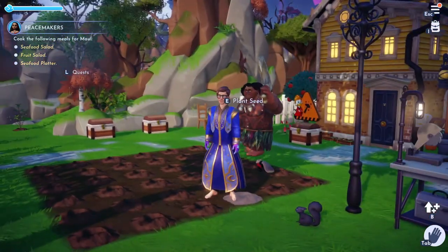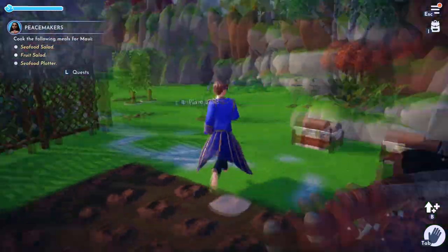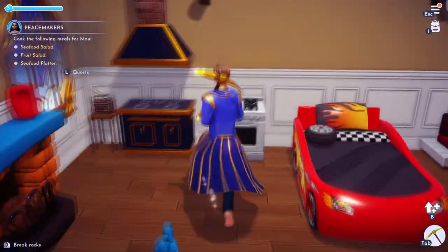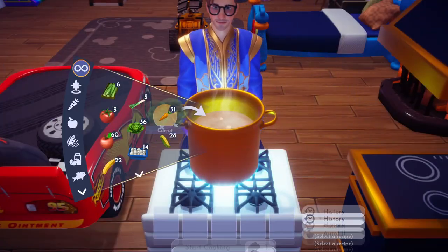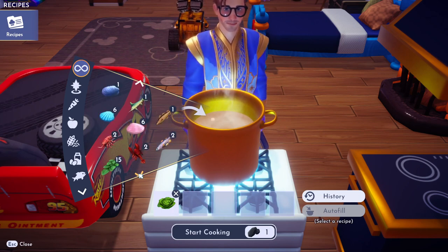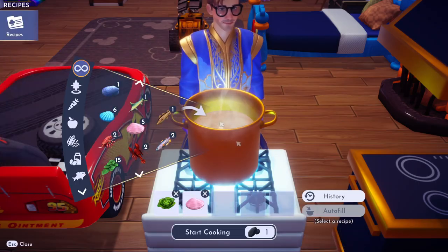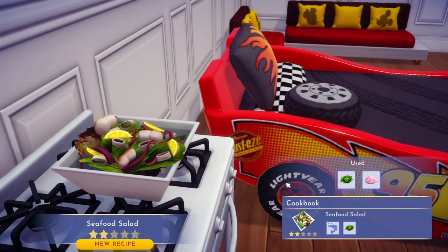Hello dreamers, I'm going to show you how to do the Peacemaker's Quest. If this video helps you please like it. So to make the seafood salad you just need some shellfish and a piece of lettuce. I'm going to grab the lettuce and then use a clam and see if a clam works before I use my shrimp, which is a better shellfish. Yeah, that makes the seafood salad — just grab a clam and a piece of lettuce.